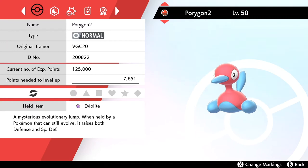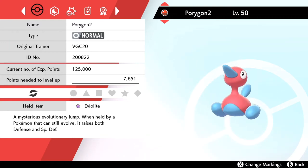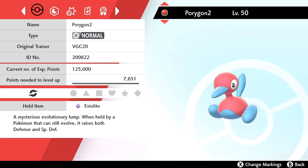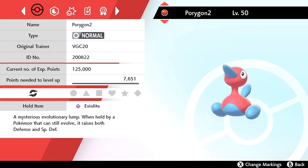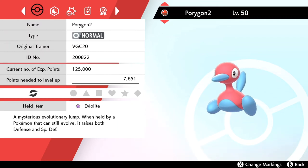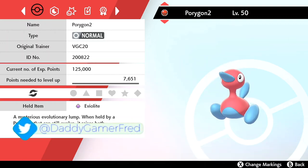You will need a little work to make this Porygon 2 100% competitively viable, but it is set up nicely with the guaranteed zero Speed stat for Trick Room strategies. To me, the Cherish Ball alone is worth having, and the VGC20 trainer ID is something you'll never be able to replicate. It would have been perfect as a shiny, but I'll take it — Porygon 2 in a Cherish Ball for the Video Game Championship 2020.